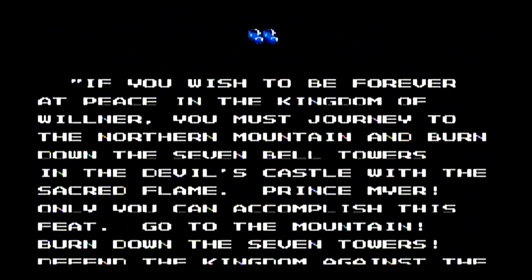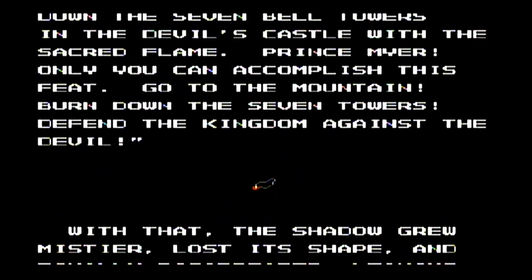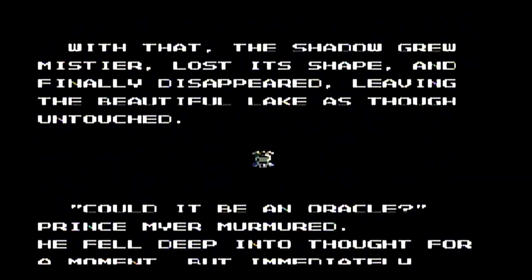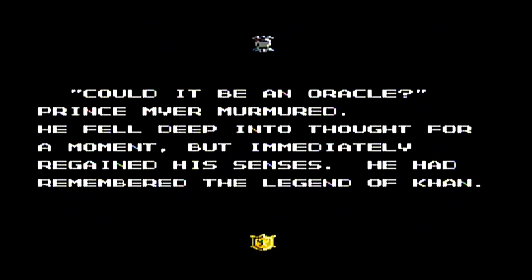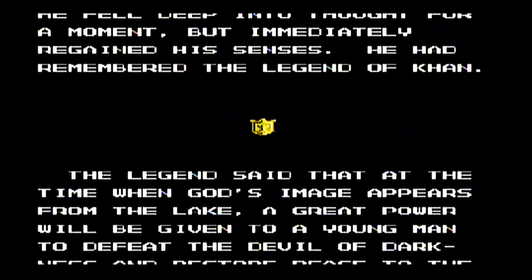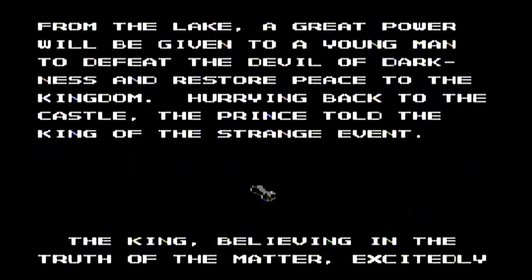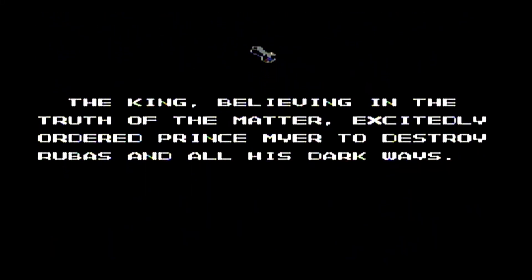You're a little nervous because it's a big day, so you step outside to gather your thoughts by a lake outside the castle. An apparition appears and basically tells you that this evil wizard, Rubus, is threatening to overthrow the kingdom by summoning monsters using these seven magical bells on the top of towers on the mountain. It's your job to find the seven towers, defeat the monsters within them, destroy the bells so Rubus can't summon monsters, then hunt down Rubus and defeat him to save the kingdom.